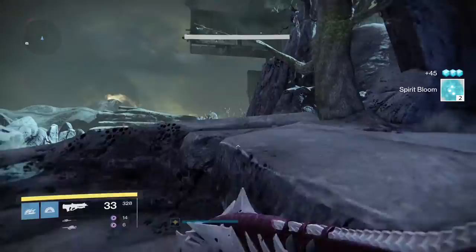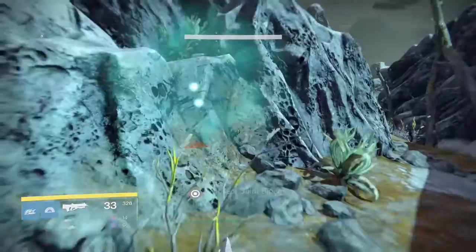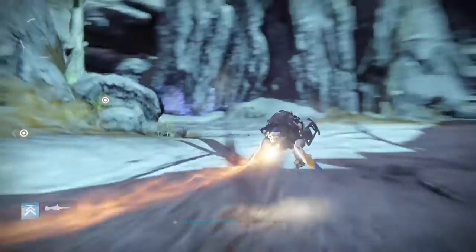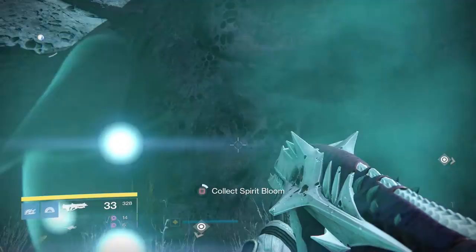The most things you'll encounter during this farming run are the chests, which have a chance to drop spirit bloom as well. They also give you a chance at blue engrams and some other stuff like motes of light and glimmer, so this is also a good method for that. Let's see, more spirit bloom over here — collect spirit bloom.